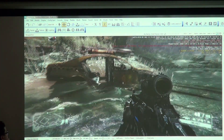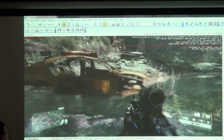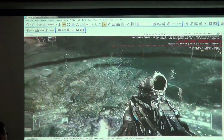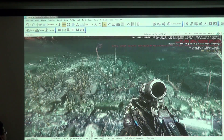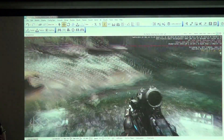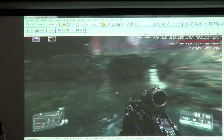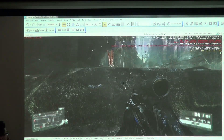Another new feature is volumetric caustics — this is brand new and I haven't seen this in any other technology or game yet. Unlike the old ocean caustics from Crysis 1, which were generated statically, these are all dynamic. Basically, the wave shape you create actually determines the shape of the caustics. What's also great is that caustics can now affect things outside the water — you can see it affecting that cab there and the rock over here.